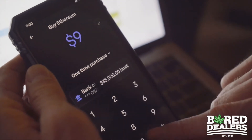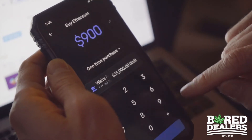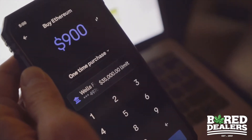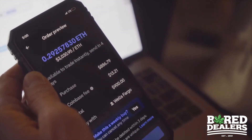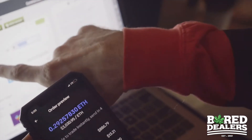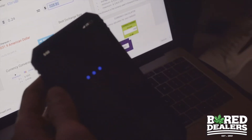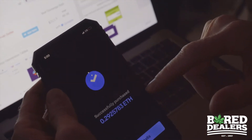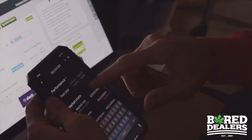I'm going to hit buy, hit $900, pick the right bank account I want it to come out of. There's $900 — preview buy, buy now. So I'm at 0.29 ETH. Remember it was 0.24, so that's going to give me enough to buy more. It went through — done. Now I've got about $1,000 worth to use.